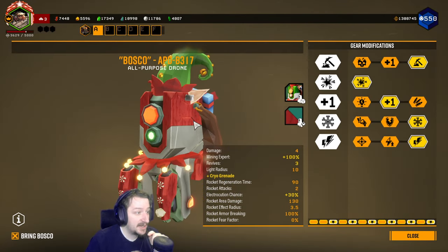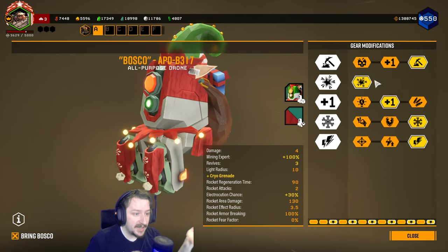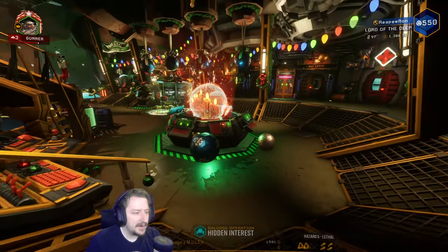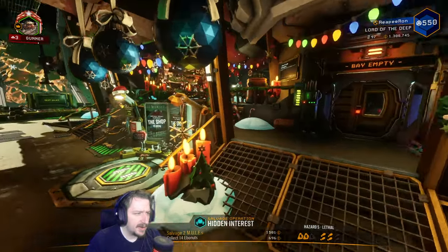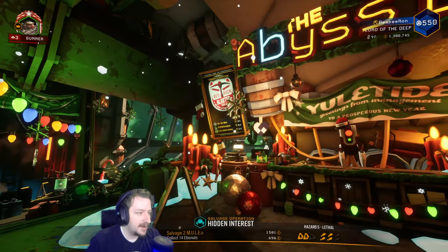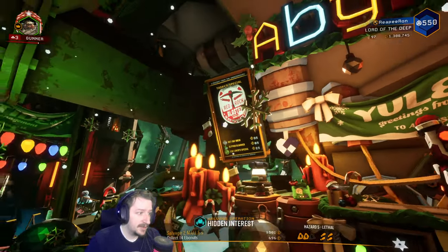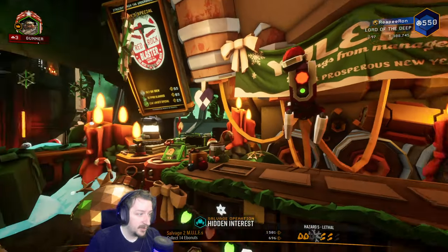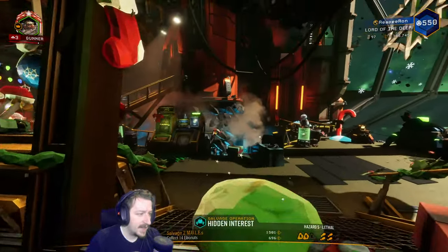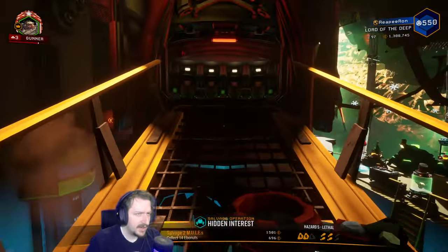We're bringing Bosco along too since we're playing solo. This is the usual way I build Bosco: faster digging rockets, one down cryo rockets, electric rounds. You can kind of build Bosco however you'd like though. You should also grab your daily beer whenever you can, assuming it will help you for this mission. Red Rock is one of the best beers in the game — it gives you extra health and it's stacking with even more health that we have on our suit, so that's pretty nice.